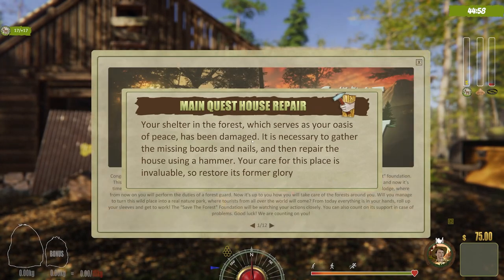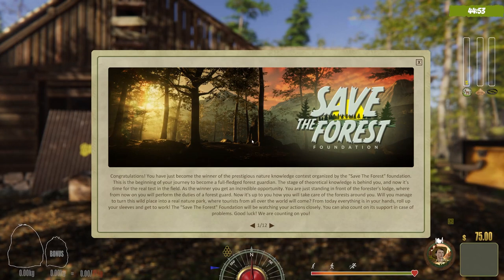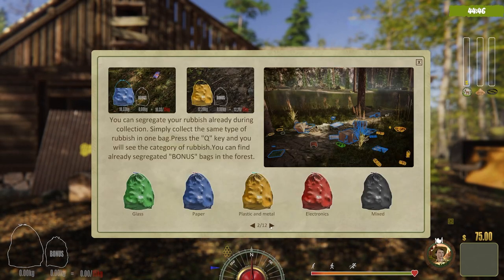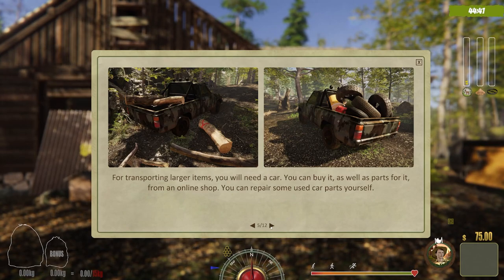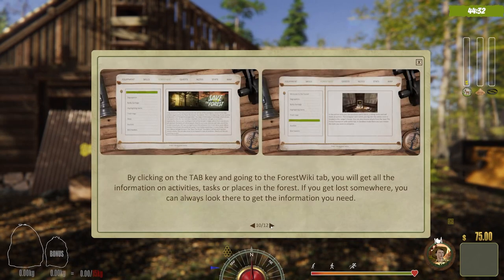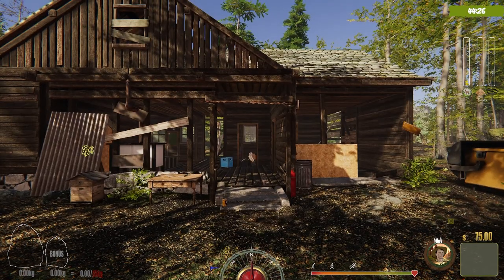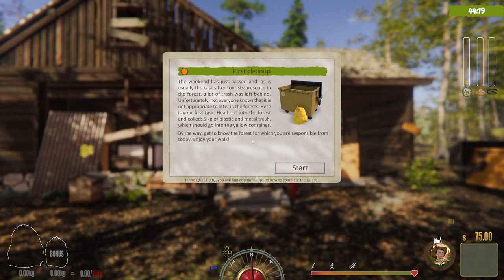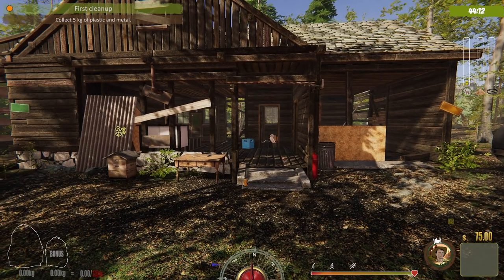You're a forest ranger in the woods at a park. Our main goal is to repair our house. We've got this booklet to go over — I'm just going to show you the pages; you can pause the video and read it yourself. We'll cover it naturally by playing through this 45-minute demo. So let's get started — we're going to clean up a specific type of waste.